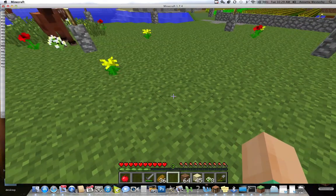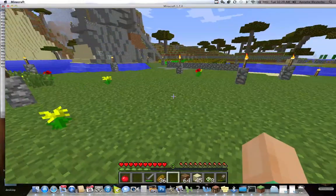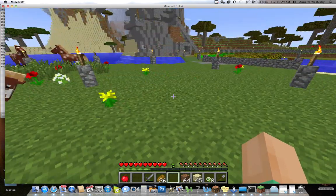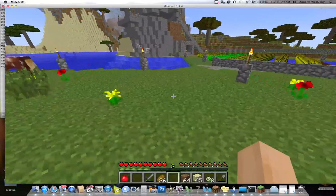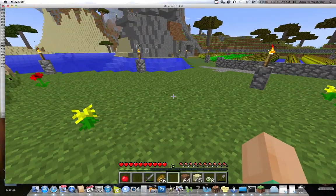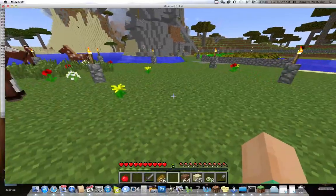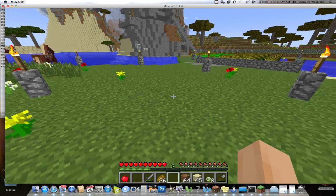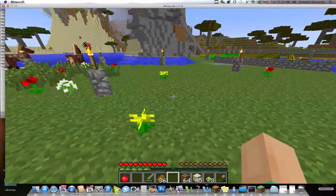I have a Mac and I'm running Minecraft on my Macintosh with a trackpad. You have to learn to walk, which means you press W to go forward with your left hand, and S to go backwards. W is forward, S is backwards. D goes right, A goes left.